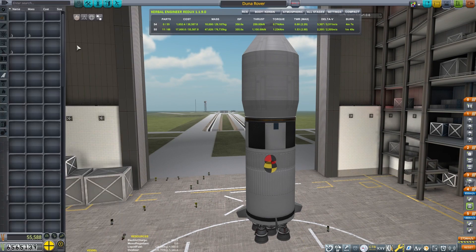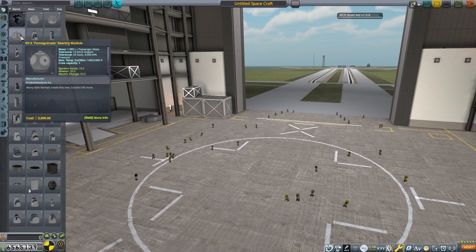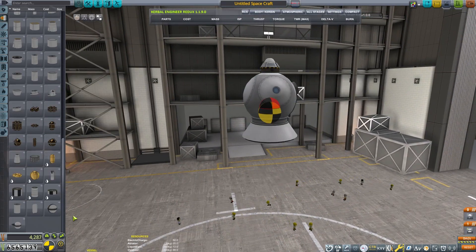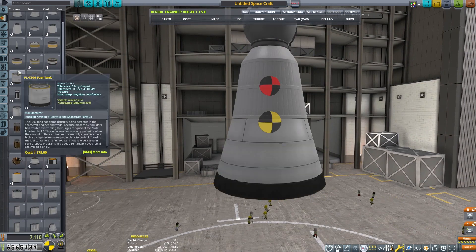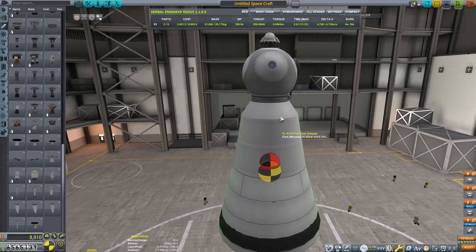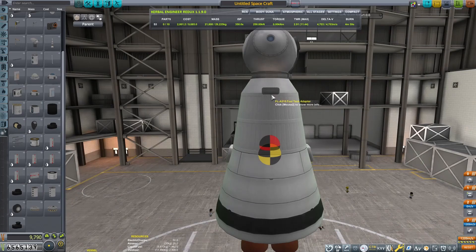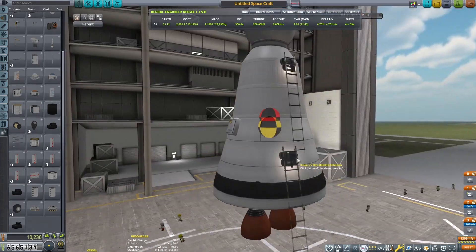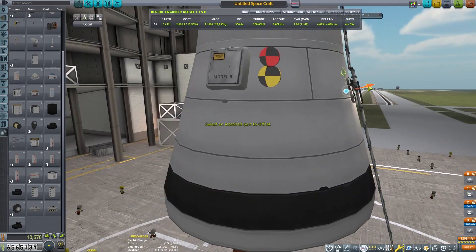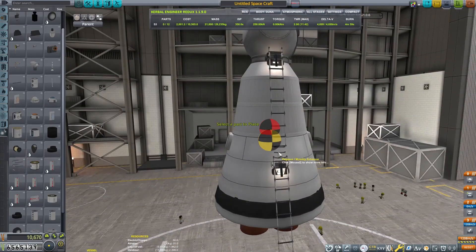Now we need to send crew there. Once we get this established, we will build our crewed mission and then they will meet up together on the surface. I'm going to use this pod because it holds three Kerbals - I don't really have another pod that can do that right now, I didn't unlock them yet. I'm going to make kind of a wide base so this can land fairly easily. I'm going to use the Poodle engines - I like them because they're short and they have pretty good vacuum efficiency. And I'm going to use some ladders, since Duna has enough of an atmosphere to make using the jetpack a little tricky.